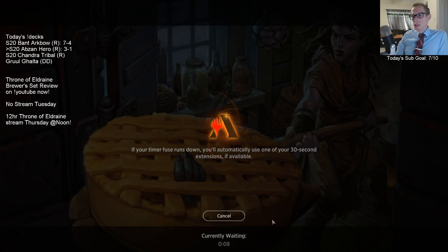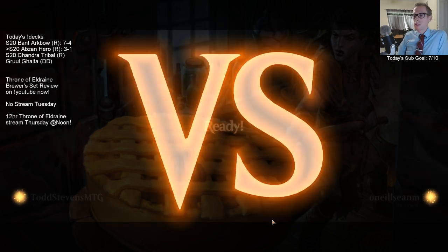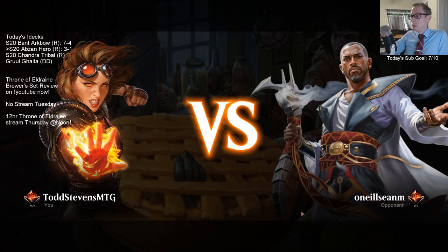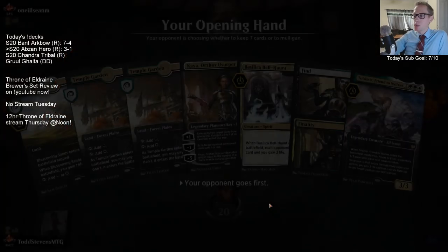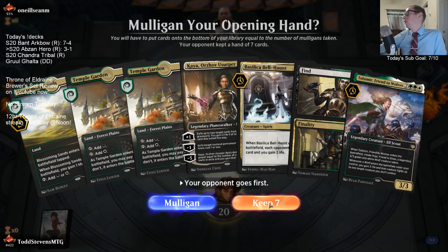Alright, we're three and one - still nothing wrong with that. That's a sideboard matchup where we'd bring in a whole bunch more removal. The Kaya looked pretty silly last game - let's see how it looks here.